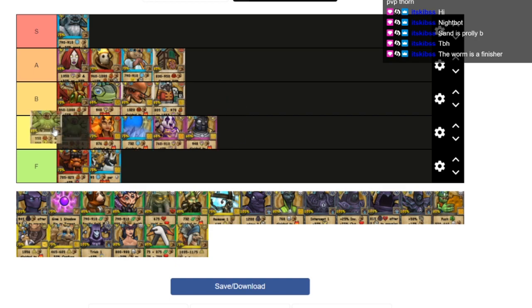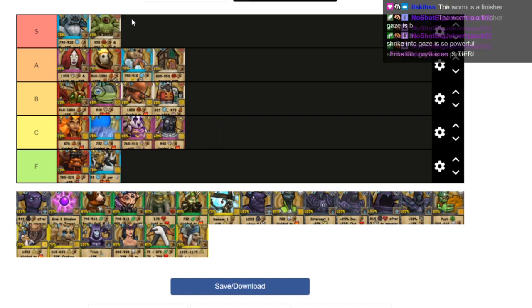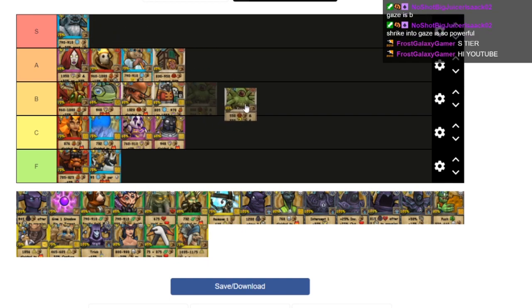I'm down to give Gaze a high C, but I'll actually put it at low B — I think that's fair. Every school now has a damage bubble so Gaze just lost a lot of its value. Low B for Gaze, moving on.